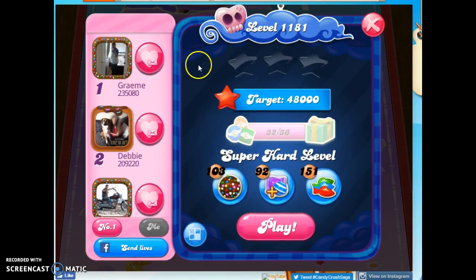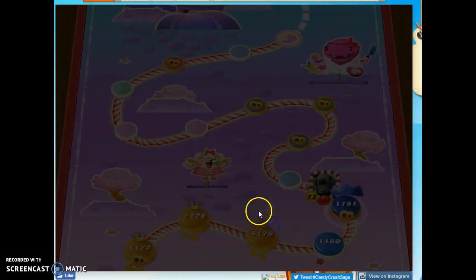Hi friends, this is Susie, your Candy Crush Guru, here to help you solve the puzzle of level 1181, which is a super hard level with this kind of gooey skull and these lightning strikes, and it always scares me.